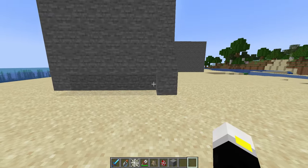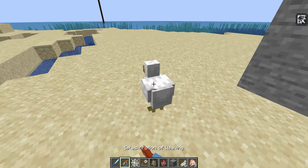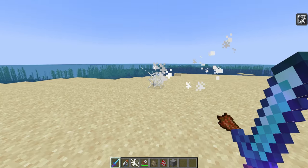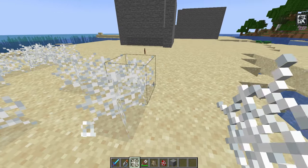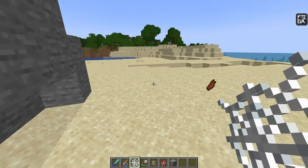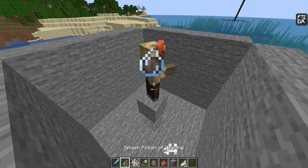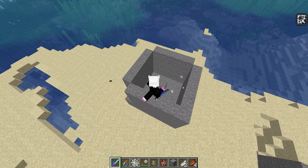It didn't spawn any cobwebs — what? Is it because it's dying in the air? The chickens just don't drop the webs? Hold on, let's kill a husk with it. Can we also talk about how awful this sound effect is? I am thoroughly confused as to what's happening here, because that didn't spawn a web either.